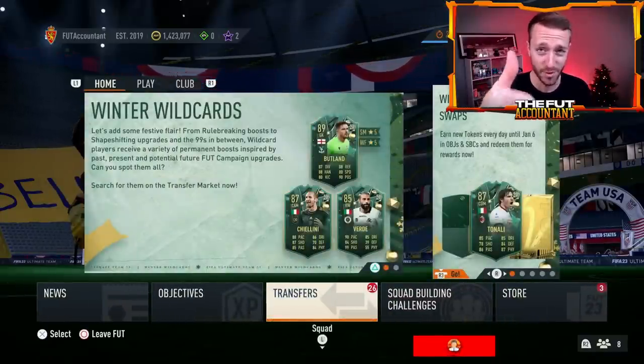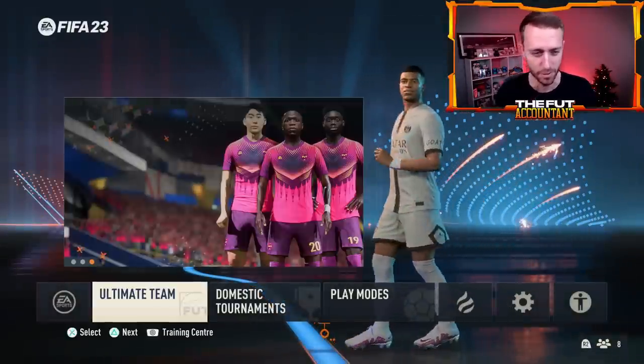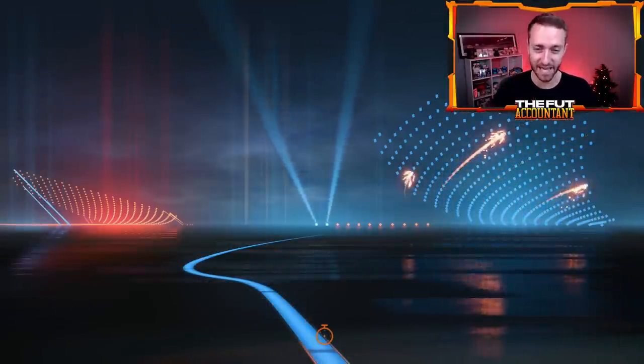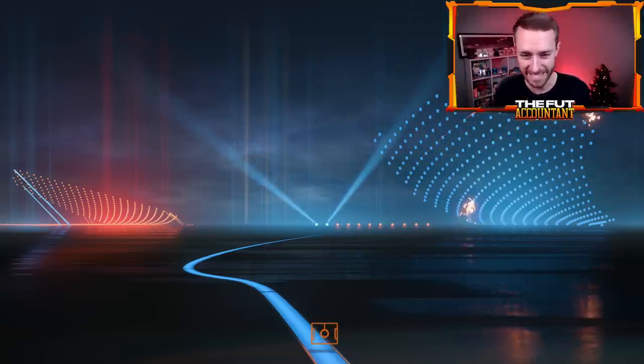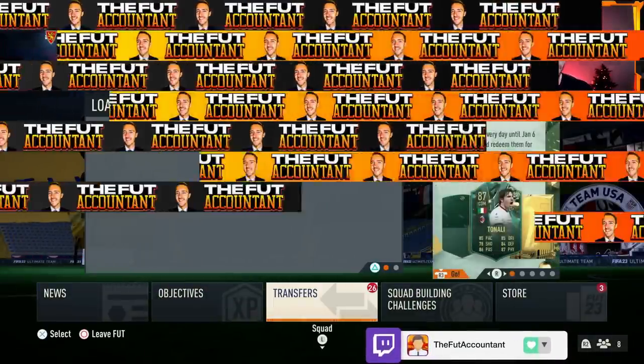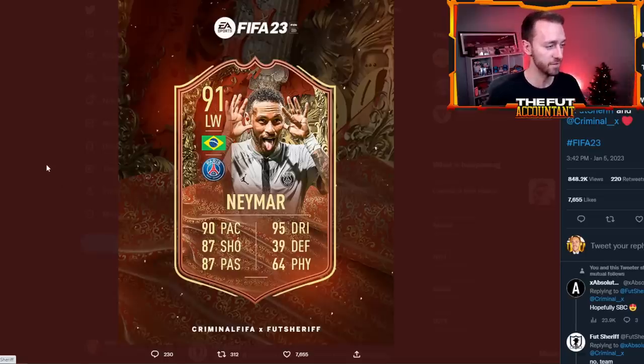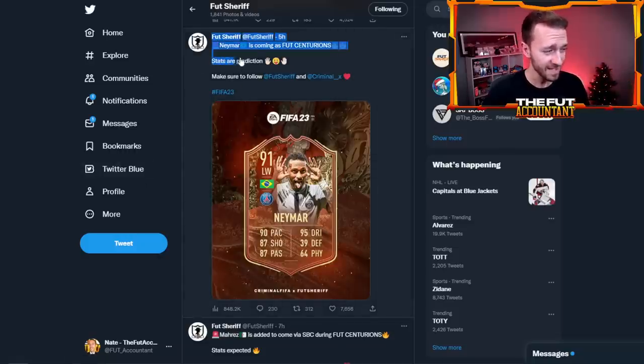If you're excited for Foot Centurions, hit that thumbs up and subscribe if you're new. Let's talk about that loading screen and the leaks we have right now. There's only one player on the loading screen not yet leaked — the player on the far side, a Liverpool 90-rated card. A lot of people suggest that's James Milner. We do know the Croatian is Rebic, and this card right here is Neymar. That is a really big leak — probably the biggest name leaked so far. His stats of 90 pace and 95 dribbling are confirmed, but everything else is a prediction from Foot Sheriff.